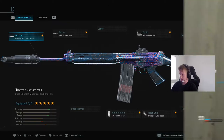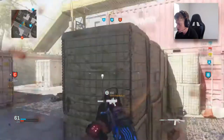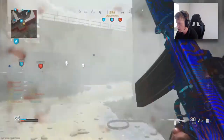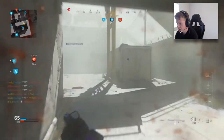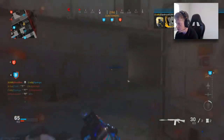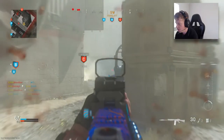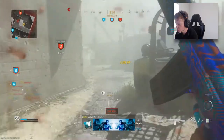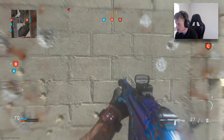We have joined a Domination game really really late on Shoot House. I'm going to get killed straight off the spawn — not a great start. They have a White Phosphorus incoming as well. If you ask me, the White Phosphorus is the worst streak in the game. I don't know why you would want to use it — it literally impairs everyone's vision. It would be a sick streak if it only impaired the vision of the enemies, but that's just me.